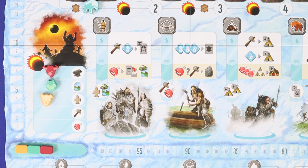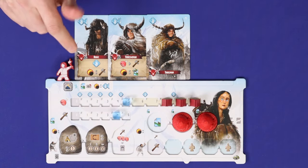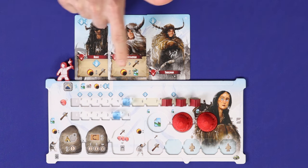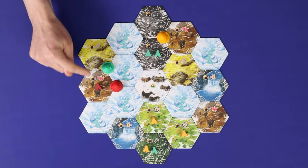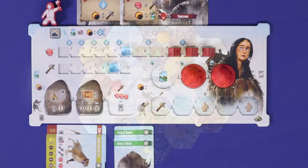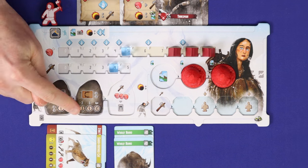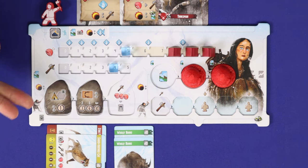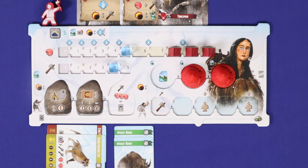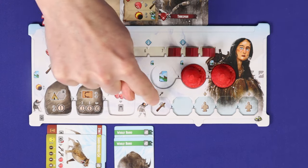In the new turn order each player gains all their eclipse benefits before the next player starts, in the following order. First, the benefit next to your new space on the turn order track. Second, the eclipse benefit shown in the action box of any cards in your eclipse pile, resolved in any order. Third, the eclipse benefits on any hexes on the map that you control — meaning having the most or equal most influence from camps and villages. Finally, the eclipse benefits on your player board: sacred stones score points based on their objectives, the village track draws a card per village, and the megalith track grants idols or tools.